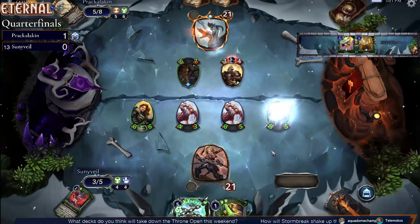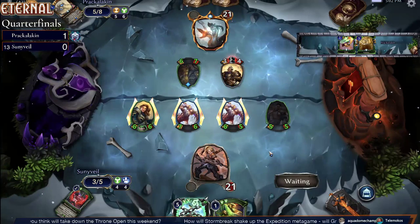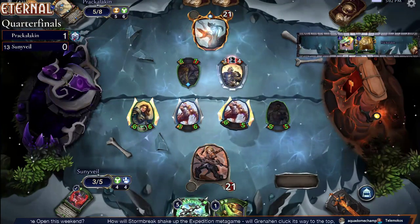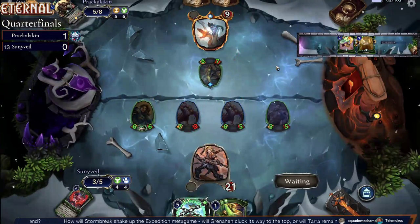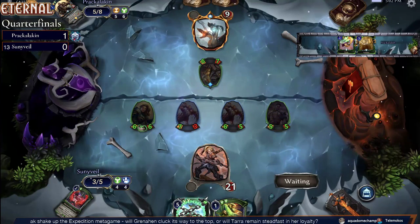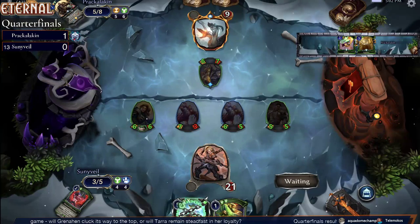Here comes big Shock Troops for Sunny — go through and take some big attacks, this is going to get through. We still have that Smite. Prack has Smite and Equalize. Going to put Prackalacken down to nine.